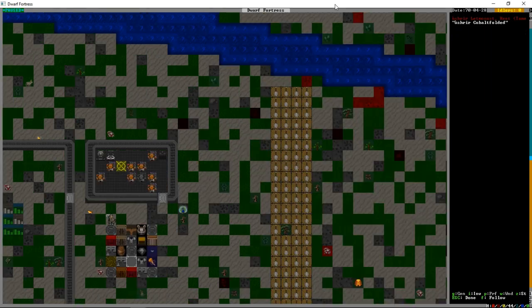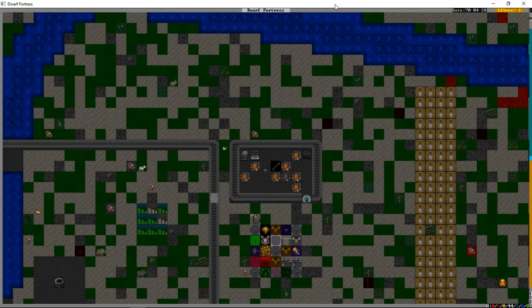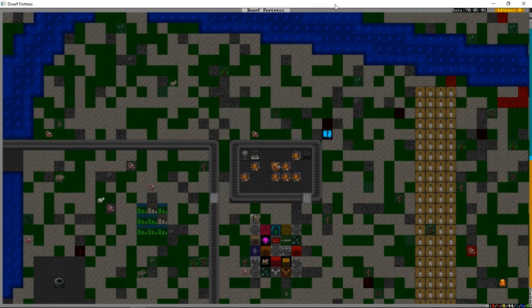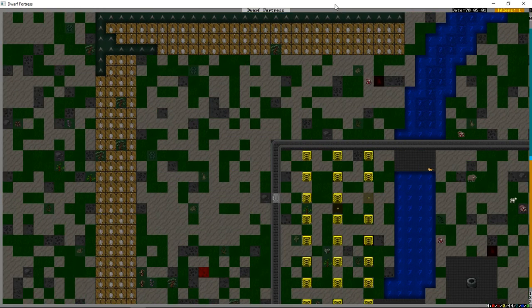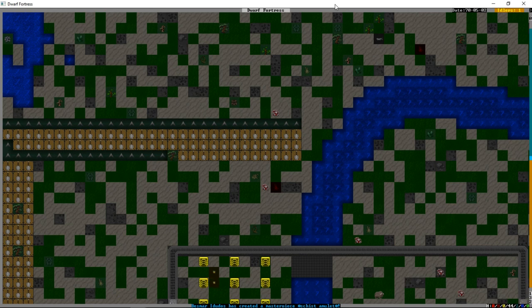One of the dwarves is now leading a fighting demonstration and teaching the others what they know about fighting — which is not much; this guy's a dabbling fighter. He's stood at the front doing animated jump kicks and practicing his wax-on wax-offs, but he is transferring his skill to the others. Once dwarves feel like it they will spar with each other — practice combat where they won't injure each other — and they will ramp up in skill a lot quicker. Our new miner is upstairs doing the channel through easier material, so he's better off up there anyway.